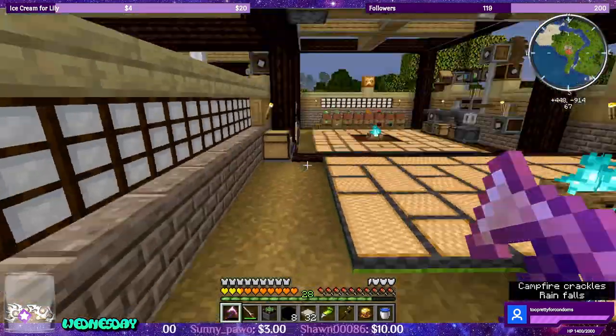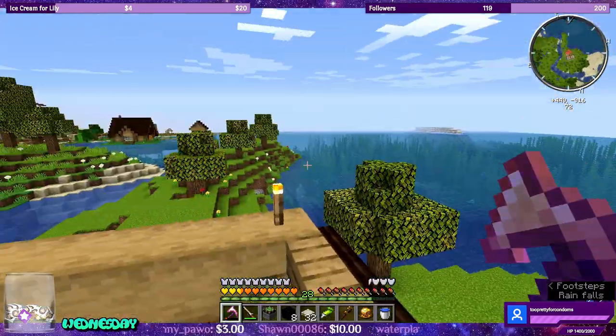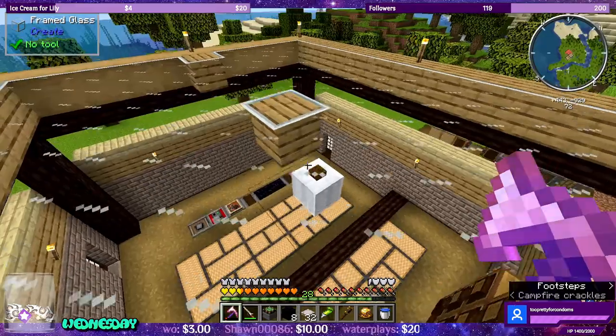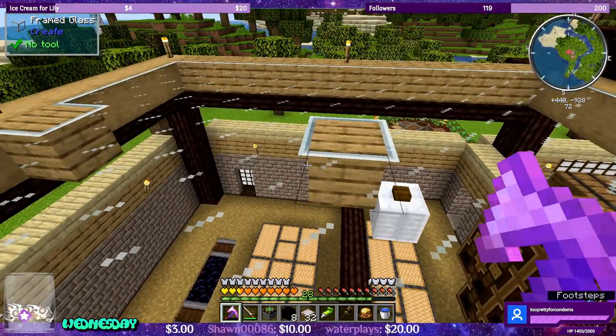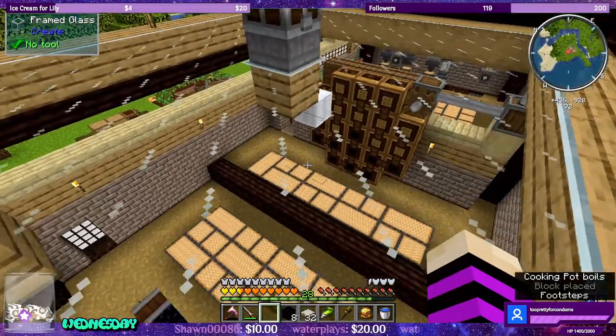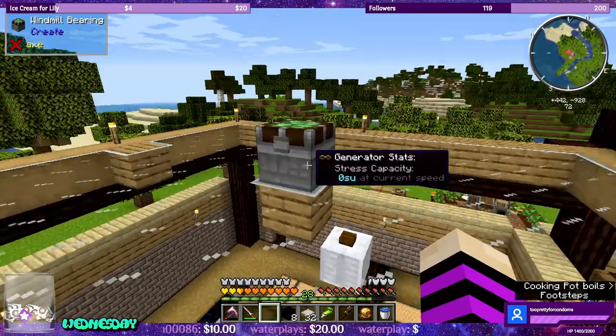Oh, I'm excited! Let's go. New day, no rain. So what I want to do is I want to put the windmill bearing here — it is in the center of this room. This room has a glass ceiling so that we can see it from underneath.